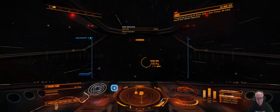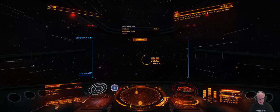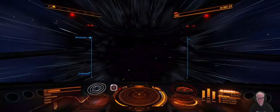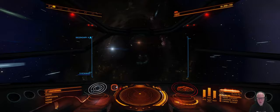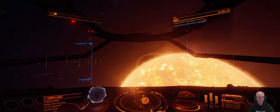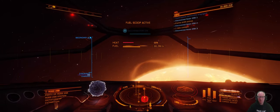Ross 298 — we do our scan and then we're going to Yuellod Hino. We're glad we have enough fuel. At Ross 298 we'll fuel scoop up to about 15, do a honk on the system, and while that's fueling up we'll try to scan the FSS.